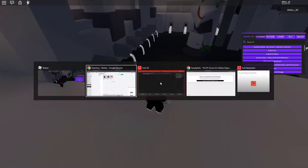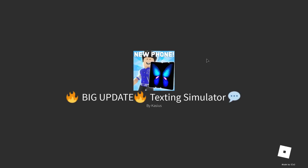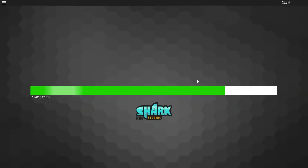Next game — Texting Simulator. Please note that some games may be buggy or may not work if your executor is too weak. But if you have a powerful executor like Synapse or Sentinel it should work. For now we're using a free one, so if it doesn't work just hop into the next game.